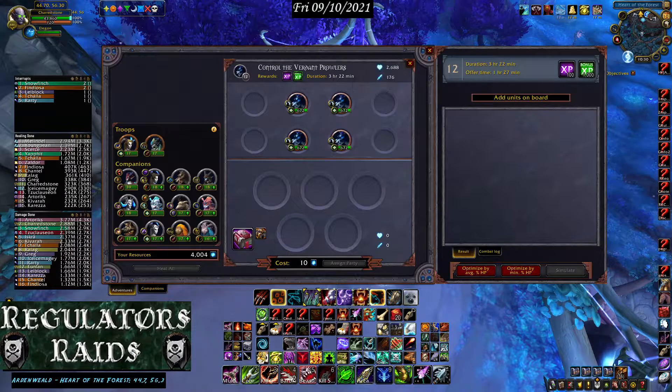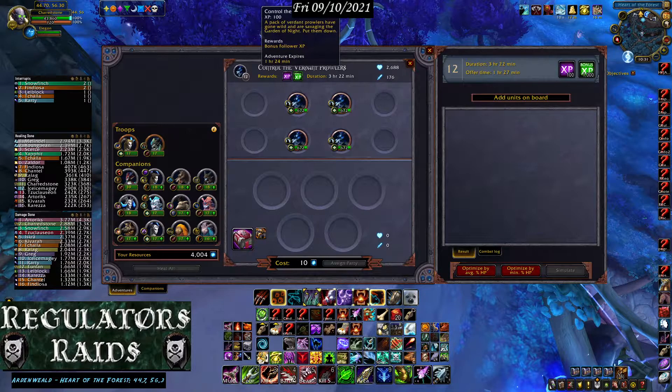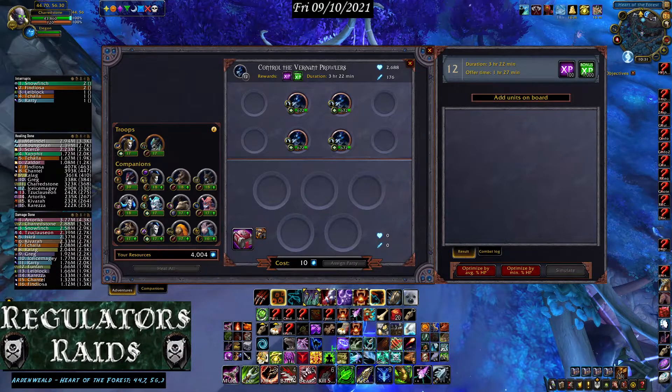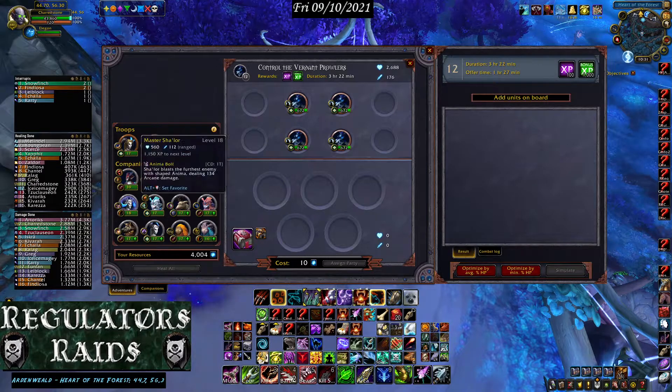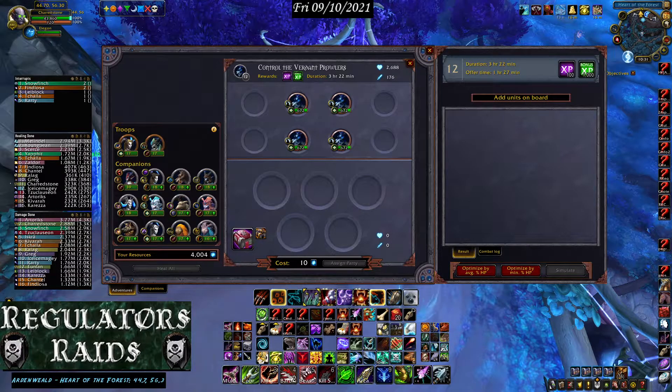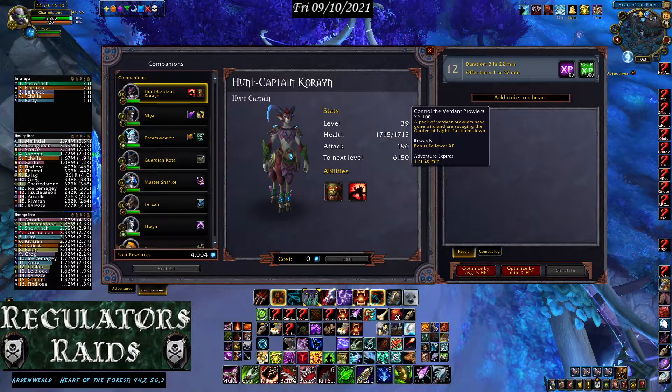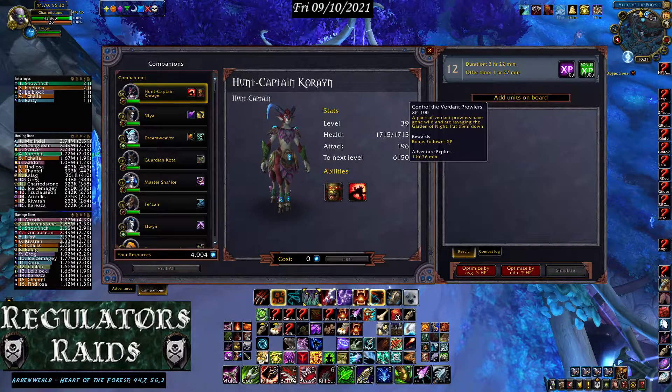Going into the actual mission, you'll notice two different panels. The Venture Plan panel is on the left and the Covenant Mission Helper is on the right. You'll see the level of the quest, how much time it takes, how much XP you get, and which companions are available. Each companion has a level next to them and the amount of XP it will cost to level them up.